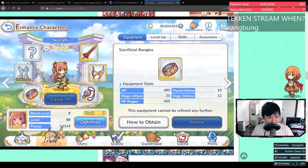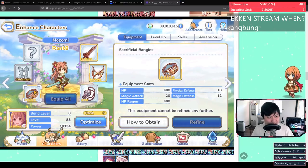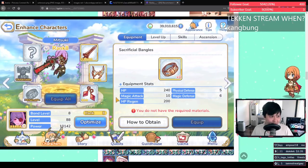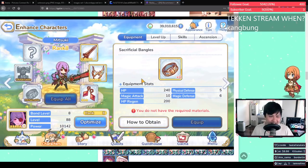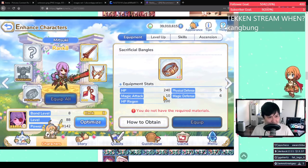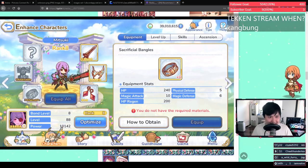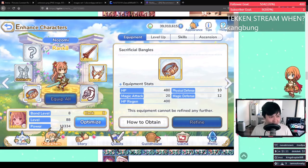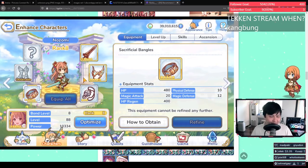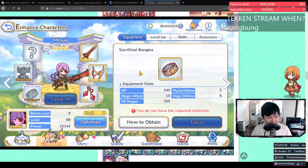The pros outweigh the cons even with that 20–30% risk. A big reason is that this bangle gives 20 magic attack, which means if you're running Nozomi into a team with Tamaki but your team has no other magic attackers, Tamaki will always target your Nozomi — keeping your physical backline safe. I'm also debating equipping the bangle on Mitsuki as a bruiser-support, since she can usually survive the first Tamaki UB. The tip is: even a slight change in equipment completely changes the comp.